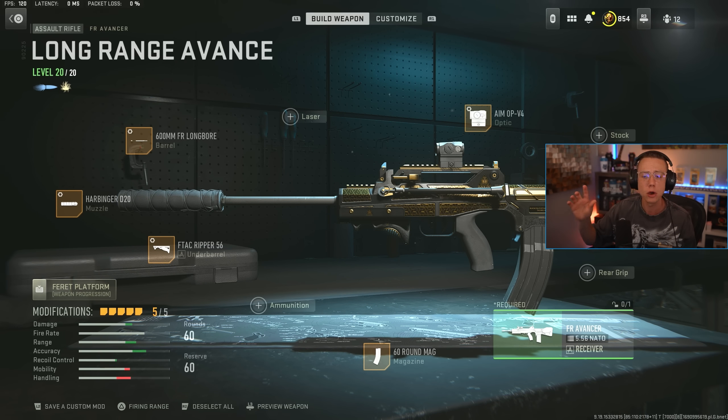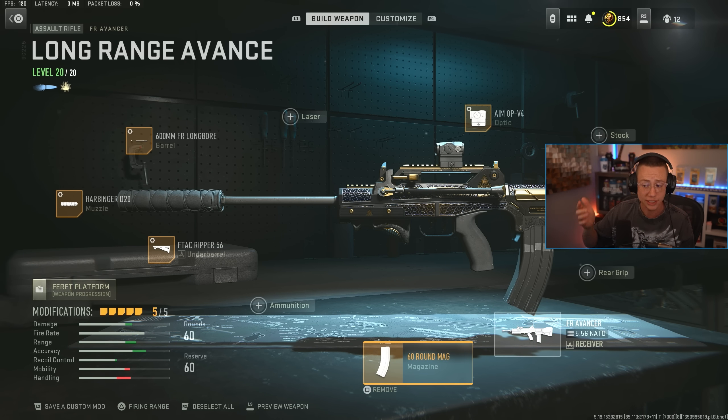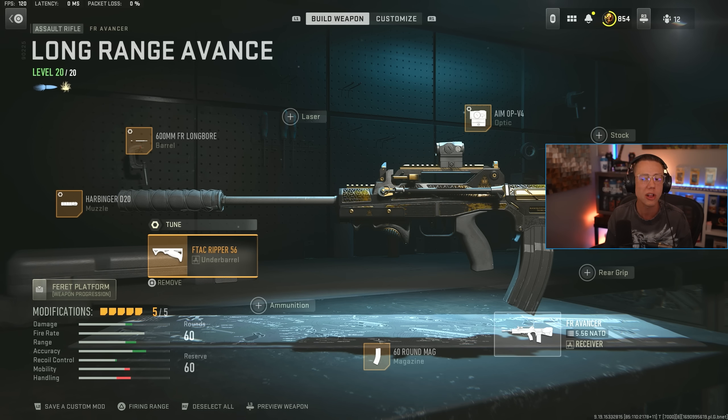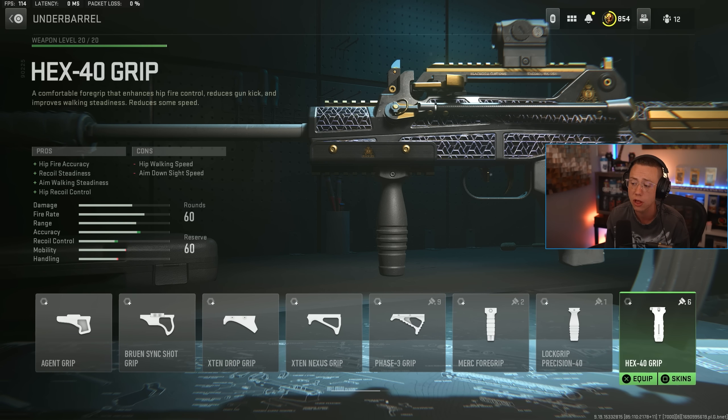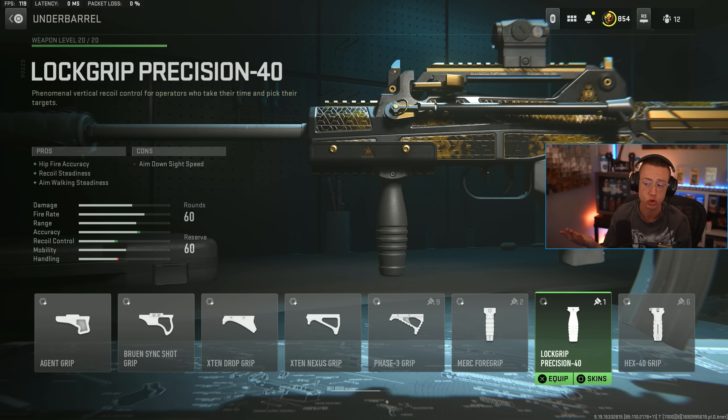As far as the long range setup goes, we're really just tweaking a few things off of the sniper support. We're still running the 60 round mag — you're obviously going to need that, especially for long range where you'll factor in some more missed shots. Ripper underbail, I'm still sticking with that. If you really wanted to, you could upgrade to something like Lock Grip Precision for straight up added control — that would be a decent option as well.